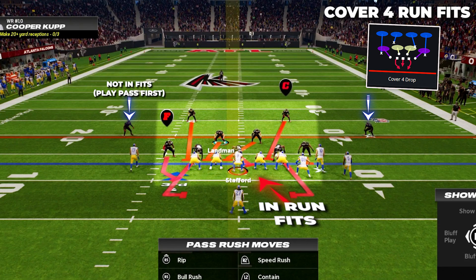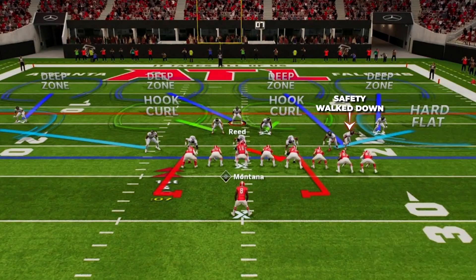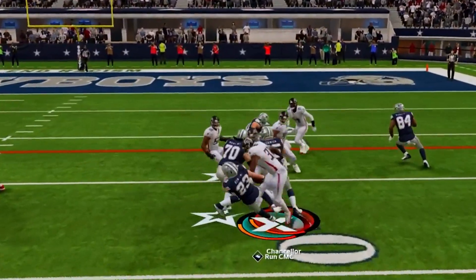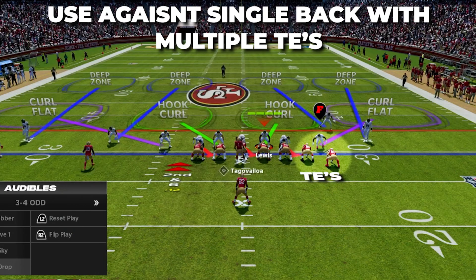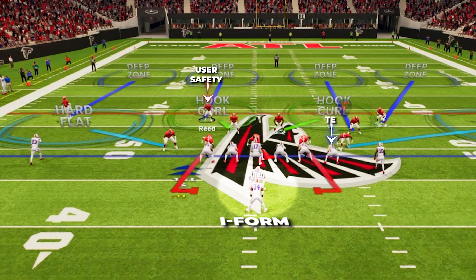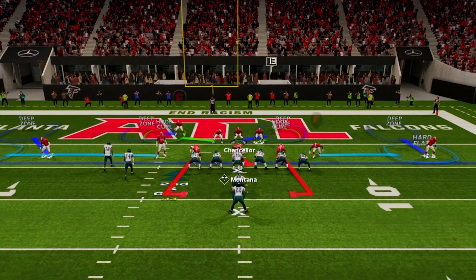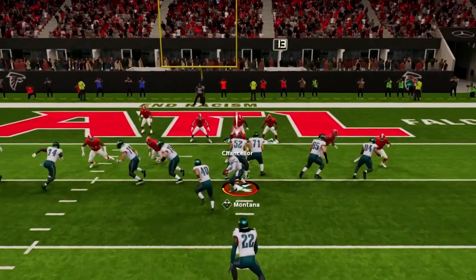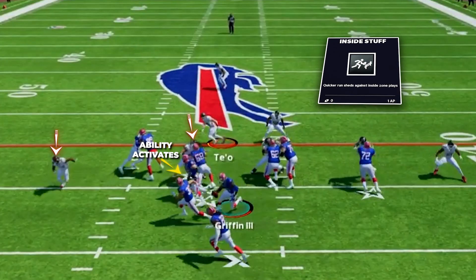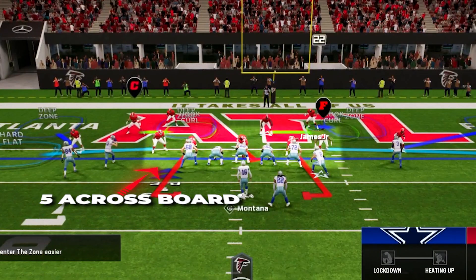Cover Four Drop is going to have nine players who will come down and play the run first, including both safeties. Because we're playing them closer to the line, they'll get to the run much faster, helping us make a ton of plays in the run game. We'll tend to use this defense against heavy looks like I-Form with two running backs or single-back formations with multiple tight ends. Use the safety on the weak side — in I-Form go away from the tight end, and in single-back look for the safety with only one eligible receiver. This defense starts in the middle with Inside Stuff on our nose tackle, who does an amazing job getting quick sheds and blowing up the interior run game.